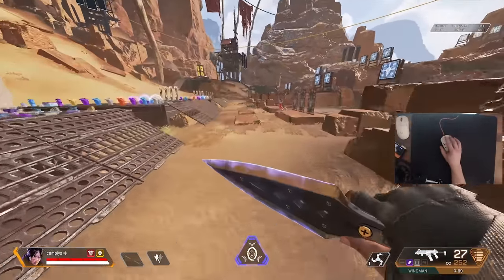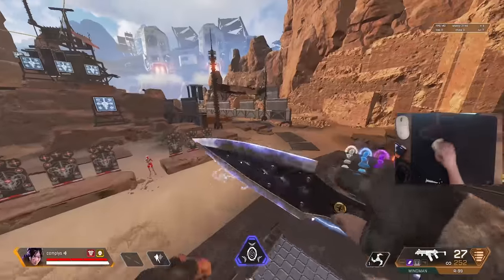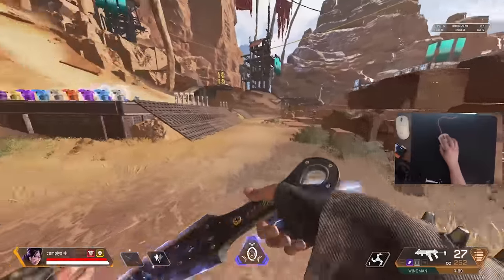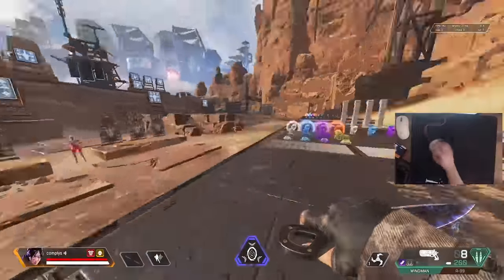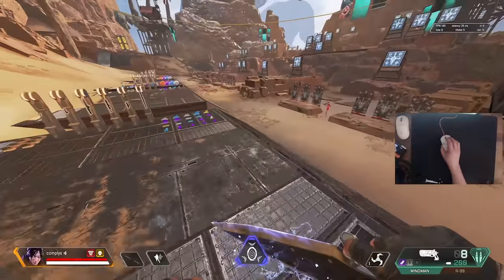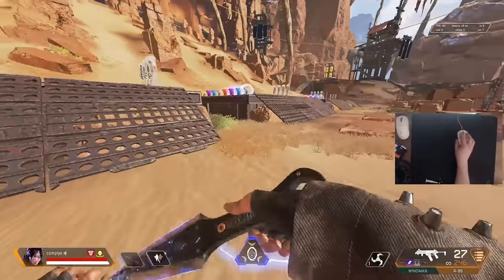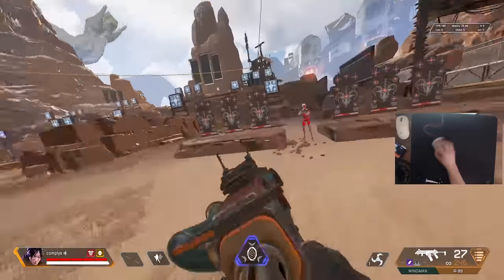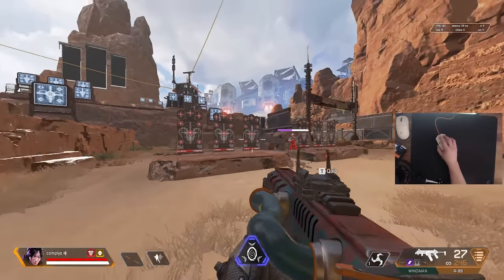Another approach is what Aceu does — he listens for three footsteps and then crouch slides again. Develop whatever technique works for you. Don't count too fast or you'll get a dead slide with no momentum — wait that extra little second. I also recommend hold crouch over toggle crouch, as it makes this a bit easier. You can also start a slide at the end of your jump — you don't have to be on the ground. In a fight during a reload, a sudden slide can throw your enemy completely off guard.